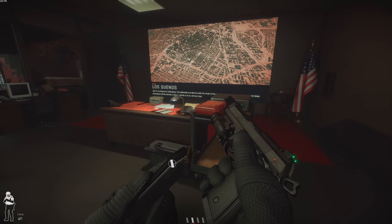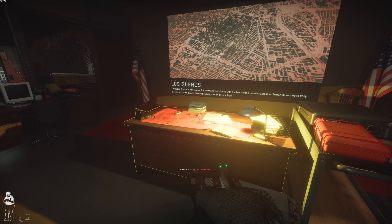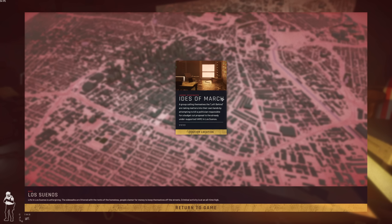I really want to check out the new attic on 213, but I'm also excited that they updated Penthouse — I'll cover that in another video. One thing you'll notice is the map name has changed; it's now called Brisa Cove, described as 'Ides of March Luxury Apartments,' where a group called the Left Behind are attempting to kill a politician responsible for a budget cut proposal to the already under-supported VAMC in Los Cenos. That'll be for the next video — let's get into 213 Park Homes.